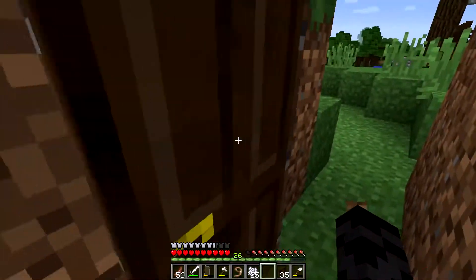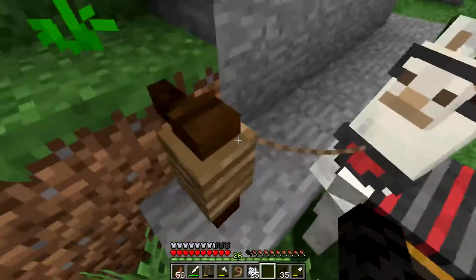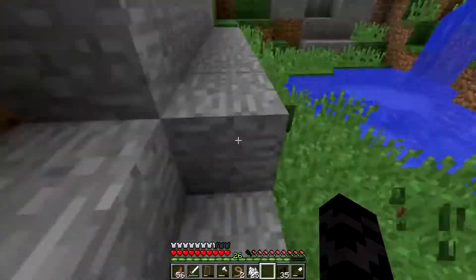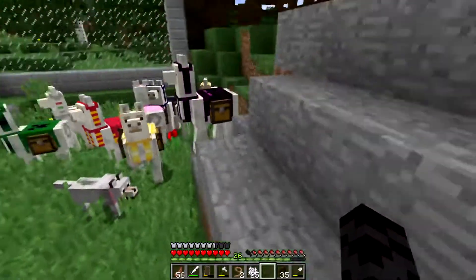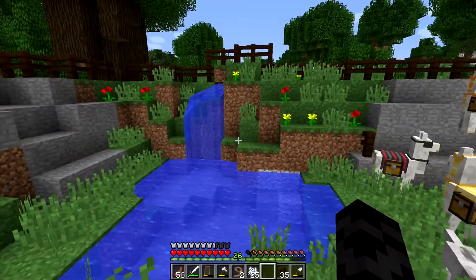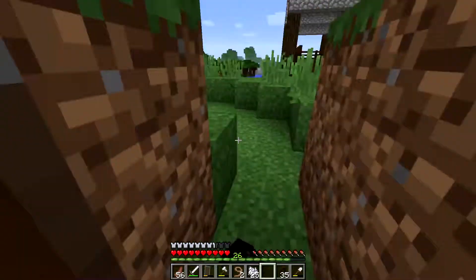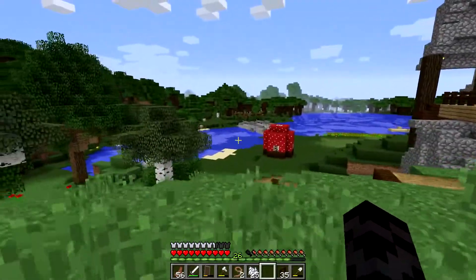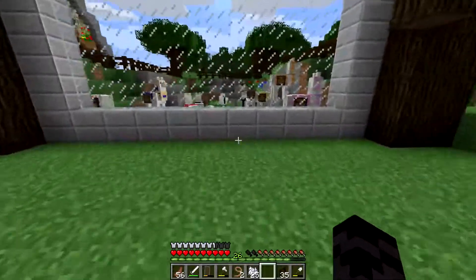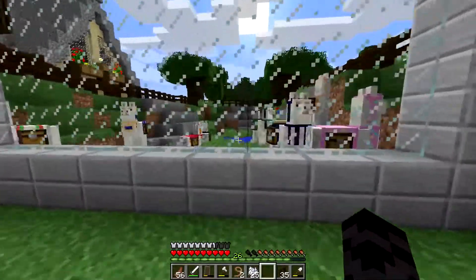It doesn't look too bad from here either — so let's go ahead and let these guys run free. Let's go through the door, not through the wall — thank you. There we go, Tiberius! You guys can run free now. Look at them — they're enjoying themselves, looking around at their new environment. I think this is better than my sheep farm, honestly. This is new, this is fresh. They all got chests!